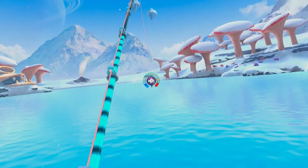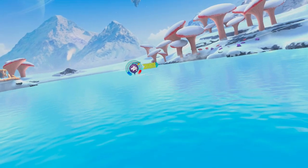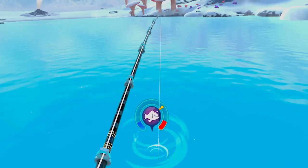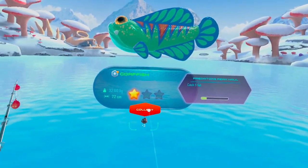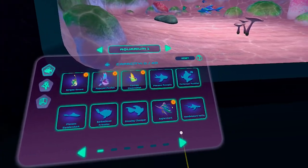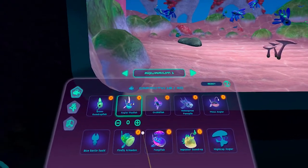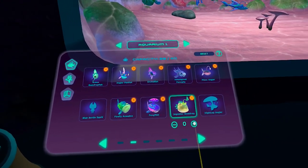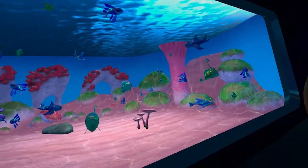After I catch this fish I'm going to go to the first place you get, because I want to show you how awesome that beach location looks. This thing doesn't want to get pulled in at all. I caught a gorefish — I don't know if I've caught that one before. Let's collect that one. Let's go add some fish to our aquarium. We've got a capacity of 40, so let's add everything. We've got a lot of fish going on in there now.